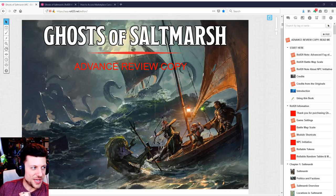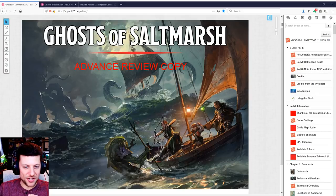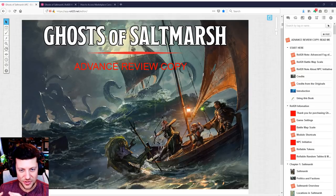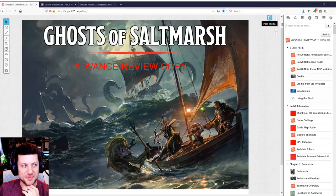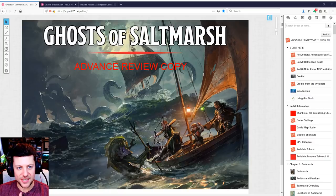Normally I would start off by telling you what's all included in the bundle of Ghosts of Saltmarsh on Roll20, but unfortunately I don't have access to all the individual add-on modules, so I'm not sure what all maps are included in terms of actual numbers, or how many are 5-foot grid maps versus 10-foot grid maps — which makes a big deal in D&D 5th edition. You do get the compendium with all of the content added in Ghosts of Saltmarsh.